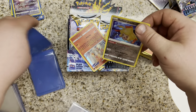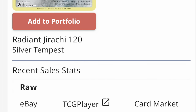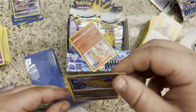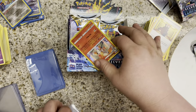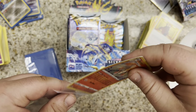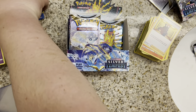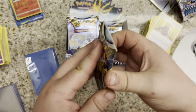Let's put our Radiant Gardevoir in our blue sleeve. We do have all the Radiants from this set — we have mostly Radiant Alakazams. I think this is only the second Radiant Gardevoir we ever got. We definitely have a couple Radiant Serenas as well. I have not opened a lot of Silver Tempest lately — I opened a pretty good amount when it first came out, and I've taken a break on it. I feel like this is a good way to bring Silver Tempest back — just a big booster box.